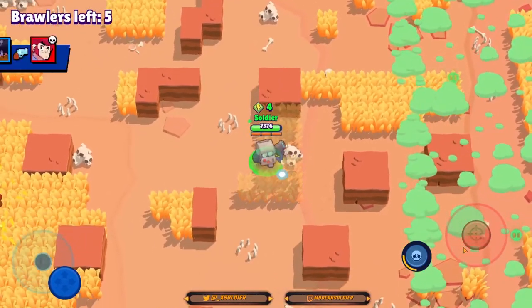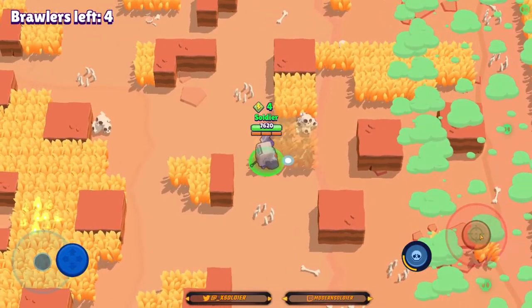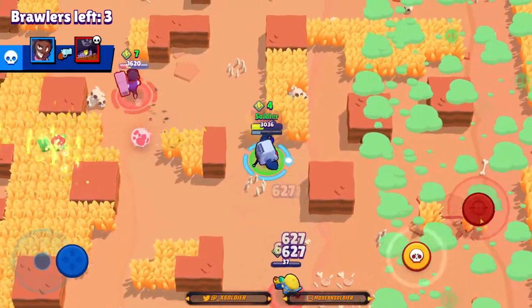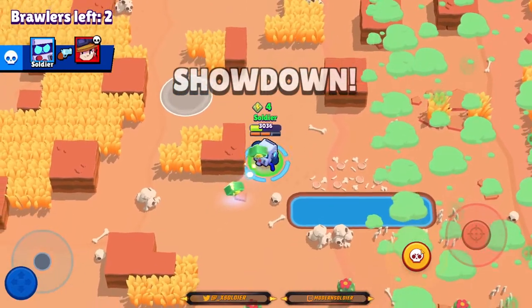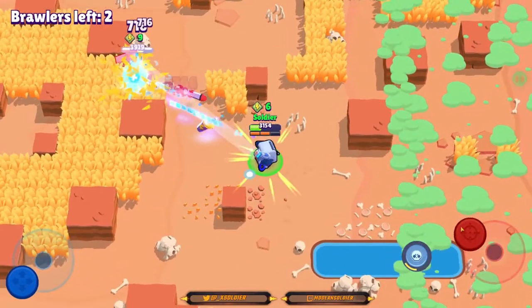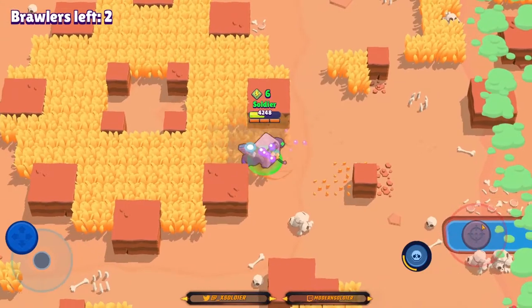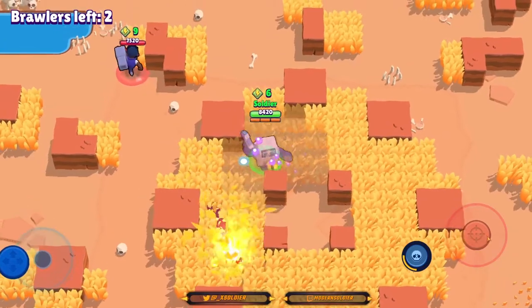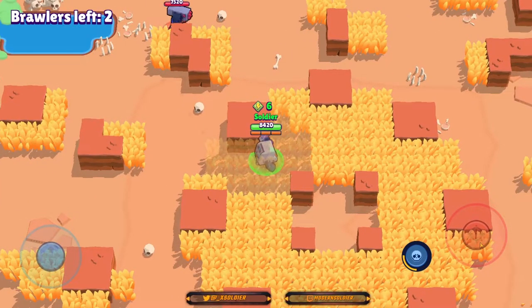The Brock has seven power cubes and he also has Incendiary. We have four. We're chilling in these bushes and there is a Jessie right below us — we will just laser her, almost taking her out, then hit her one more time to finish her off. I'm actually going to throw out my super right here on this energy drink. He predicted that we'd go for it, so I'm going to see if I can laser him a bit. We managed to pick it up.